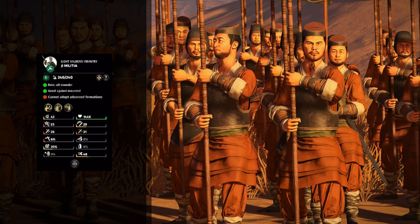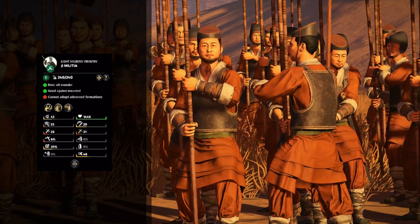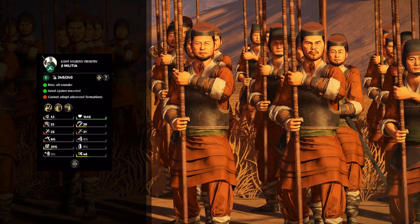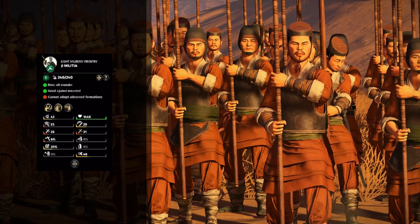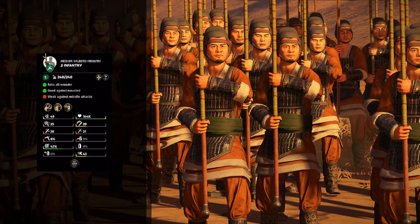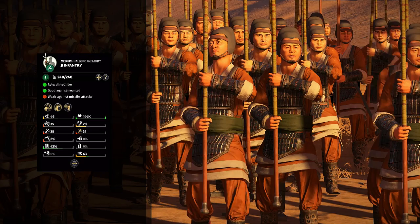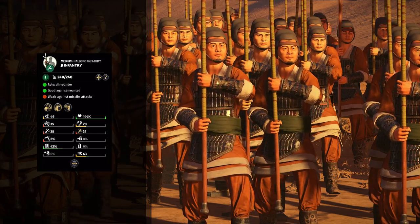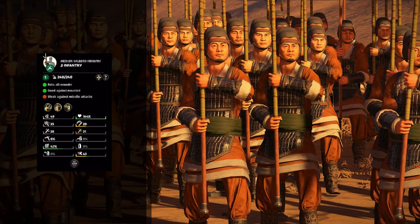One of your early mainstay units is Ji Militia. They're listed as an all-rounder unit, as they can do a little bit of everything. They've got some armor-piercing damage and some normal damage, don't have much melee defense or any missile defense, but they do have a fair bit of armor and morale. They're going to be great at stopping cavalry with that charge reflection, and they'll be able to hold their own against lesser melee infantry. Personally, I'd keep them as an anti-large unit primarily. The upgraded version is Ji Infantry — very much the same, just with more armor and a little bit more morale, making them better at surviving. A more notable thing they have over Ji Militia is that they can use advanced formations such as Spearwall or Hollowed Square. So you'll probably want to upgrade your Ji Militia to Ji Infantry once you can afford it — but again, primarily decent anti-large.